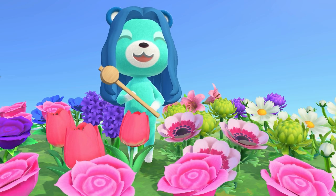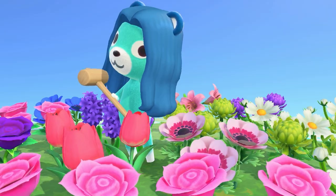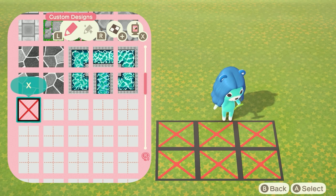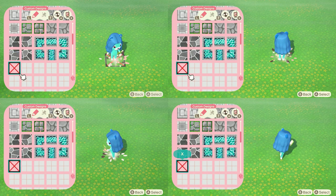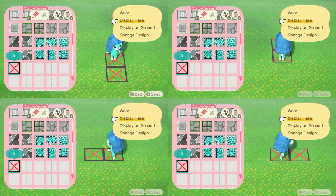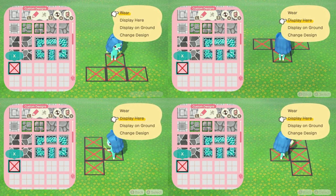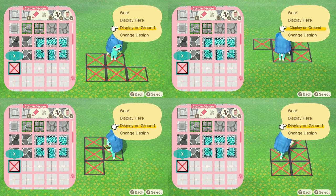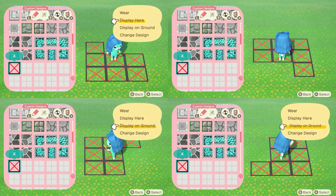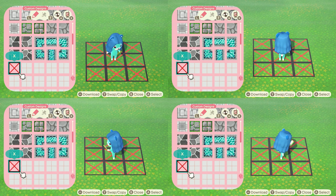Placing custom designs from your Nook Phone does take longer than using the Island Designer app, but there is a trick. If you stand in one spot, you can place nine custom designs down without moving. The first tile goes underneath you, second tile one space in front, third tile upper right corner, fourth upper left corner, fifth to your immediate right, sixth to your immediate left, seventh to your bottom right corner, eighth to the bottom left corner, and ninth directly behind you. This pattern is relative to the direction you're facing, so you'll need to do some planning to make this method work.